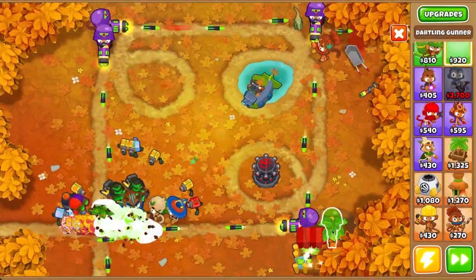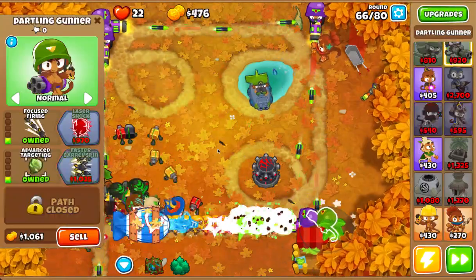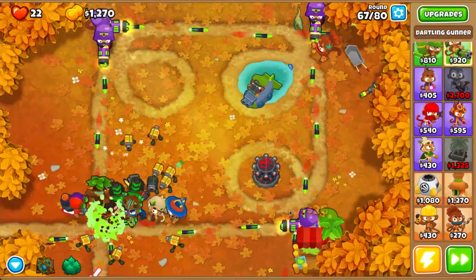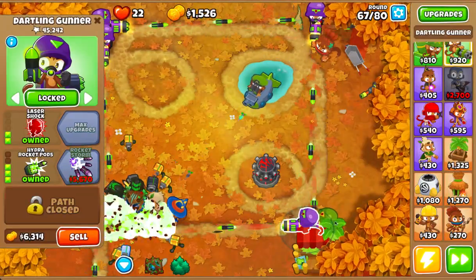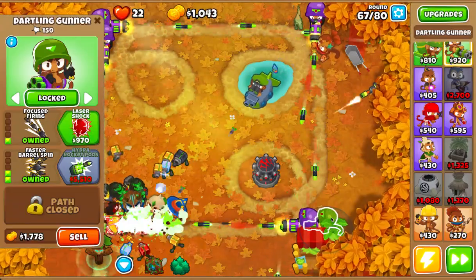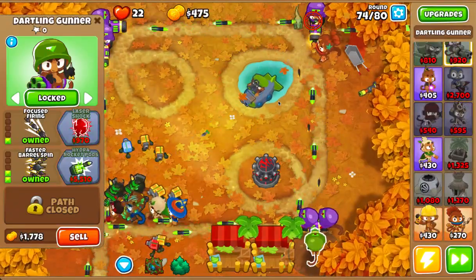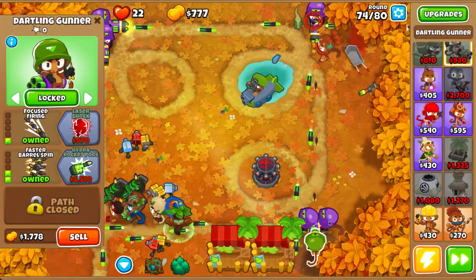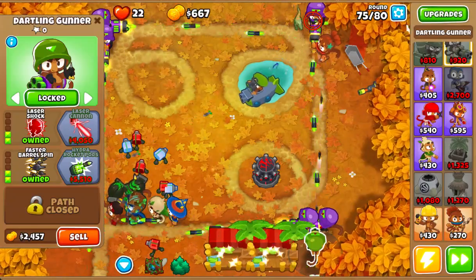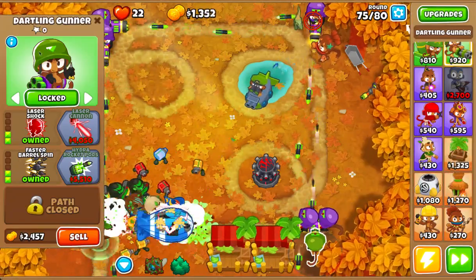I might add another one of these guys — running low on money. At least this music's good. Got the second hydro rocket pod guy there and now I'm getting one aiming up since I can't put a guy behind this guy. I might be able to put a guy up here, I'm not sure.